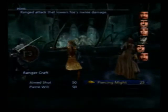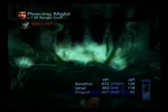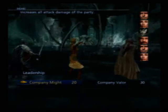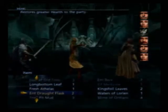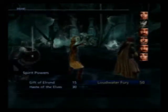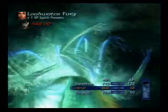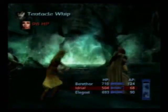Pierce Will, Piercing Might — yeah, Piercing Might. Hit it with this. It's hard to read the little font description of the attack at the top of the screen. Piercing Might reduces the target's melee armor class for weaponry, so Elagost's bow attacks will do more to it now because its melee armor class is weakened.